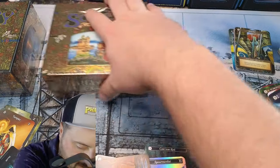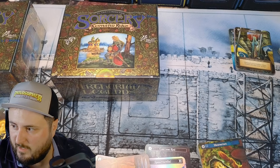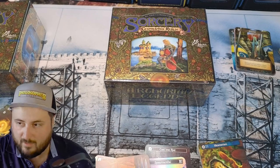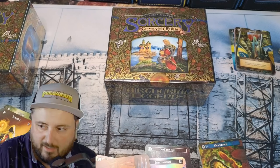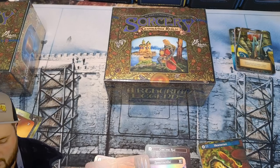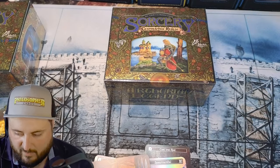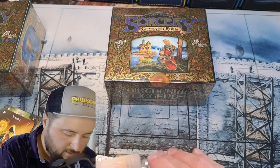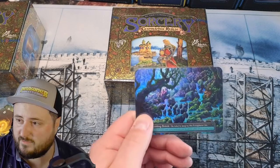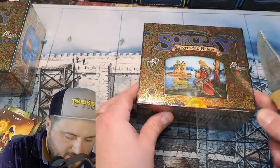We're gonna hit the second box here. I'm gonna move some of the ordinaries out of the way. Alright guys, second box. I don't know if I'm gonna do all three today — this feels like a really long video. I find it very interesting the mix between elites and uniques. And this is definitely my favorite pull so far. Let's hit box two.